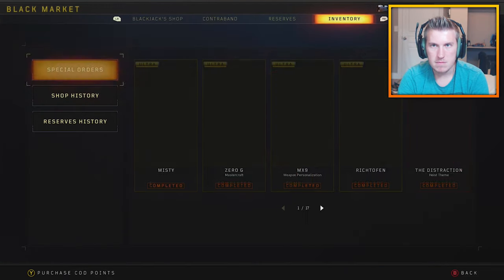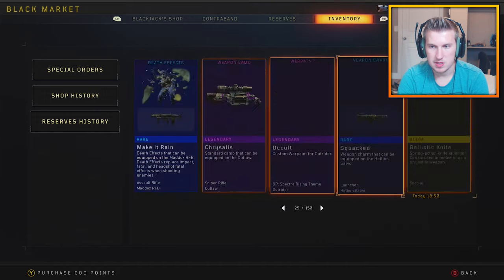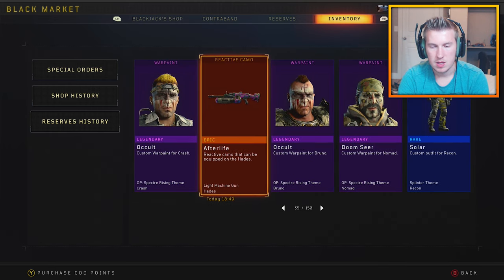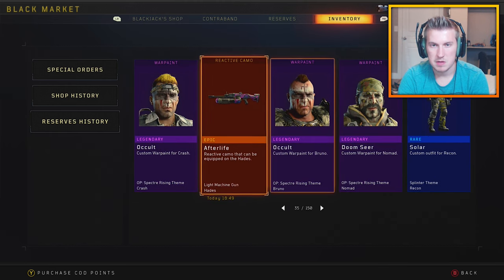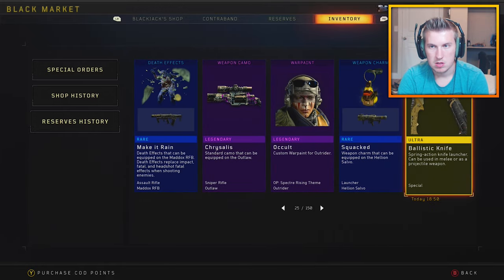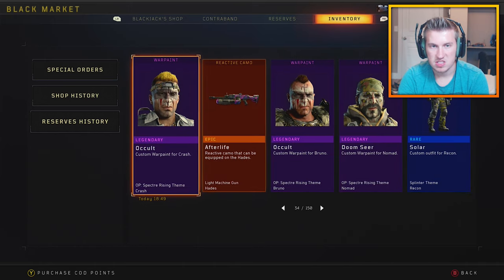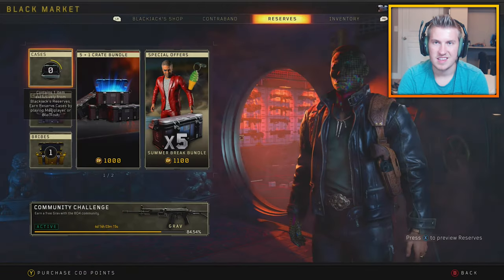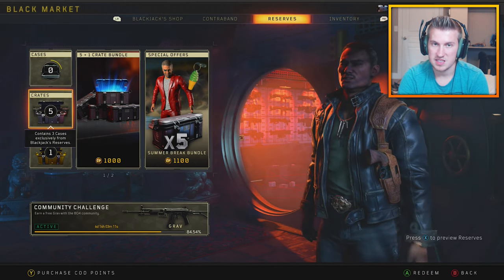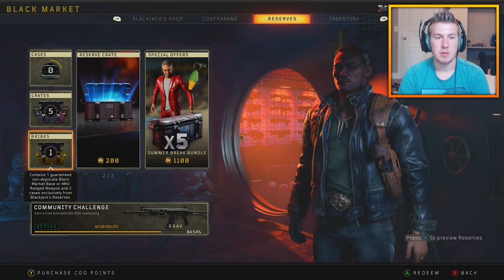So I had 51 openings, and out of those 51, I got 35 new items. 16 duplicates. That's still way too high, I feel like — I should maybe get less than 10. But whatever. Five crates, and then we're going to be doing our bribe. Here we go.